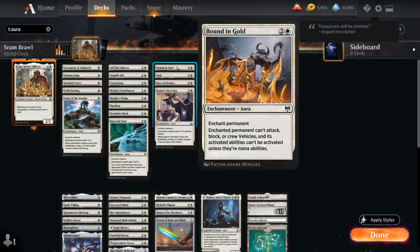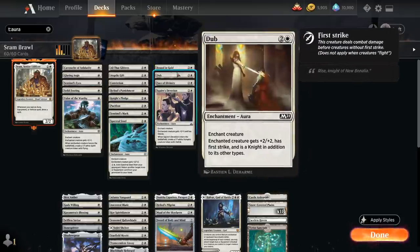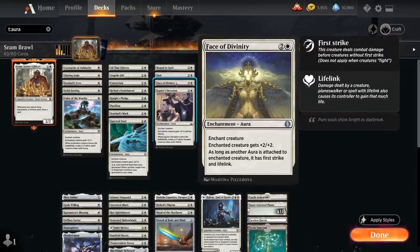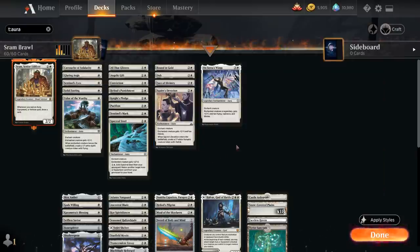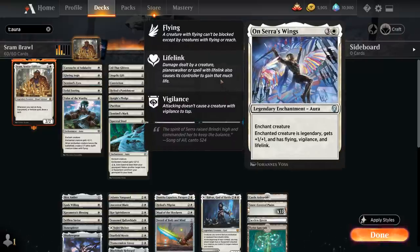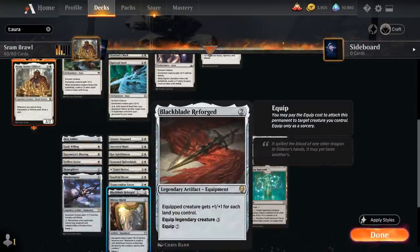We also have Bounding Gold as removal that can enchant any permanent including opposing planeswalkers and artifacts. Dub gives +2/+2, First Strike, and turns the creature into a Knight. Face of Divinity gives +2/+2 and as long as another Aura is attached to the enchanted creature it also has First Strike and Lifelink. Squire's Devotion gives +1/+1 and Lifelink and generates a 1/1 lifelinking Vampire token. Finally, On Serra's Wings is a 4 mana Legendary Enchantment Aura giving +1/+1, Flying, Vigilance, Lifelink, and also turns the enchanted creature into a Legendary Creature — which has advantages with Black Blade Reforged.